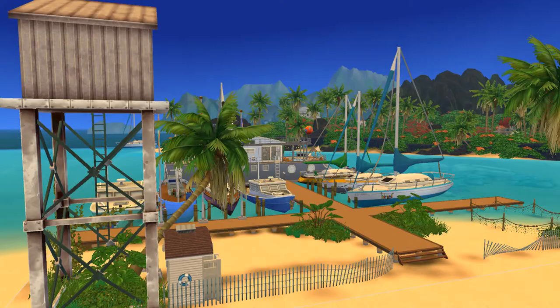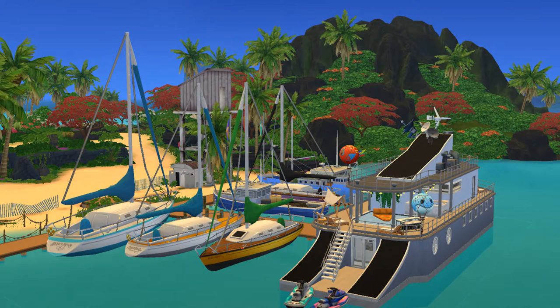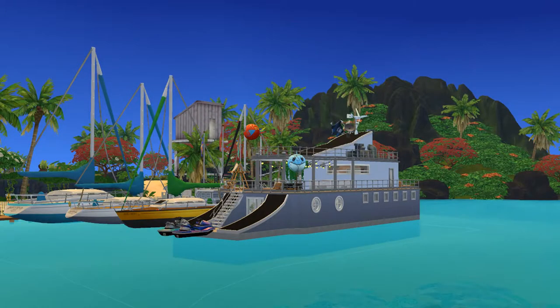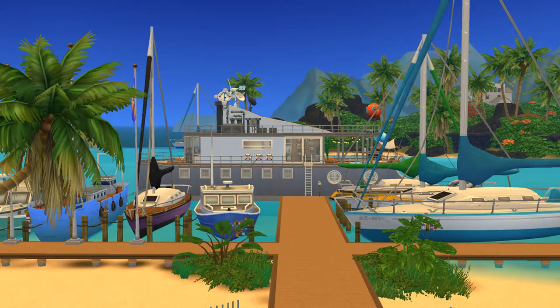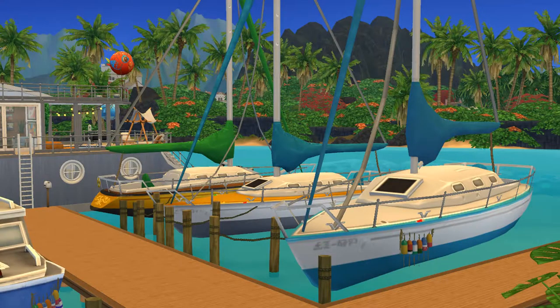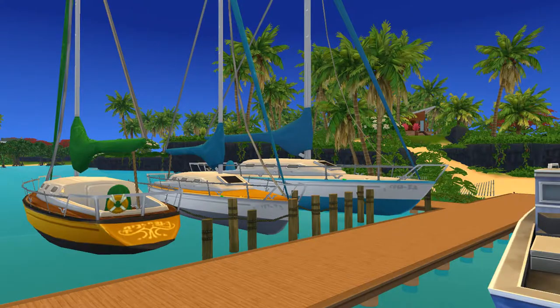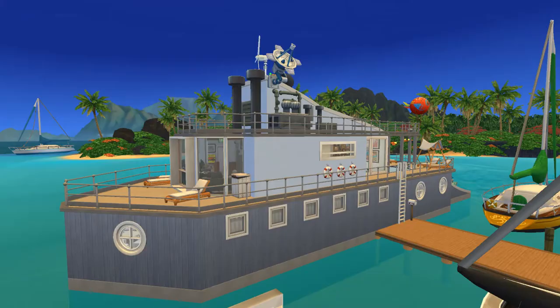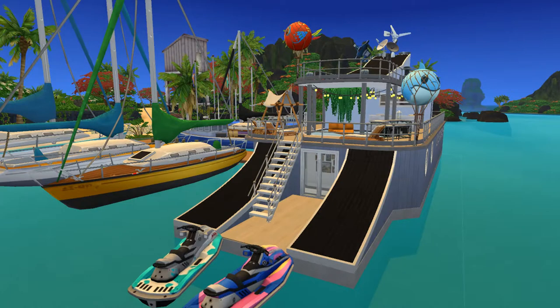This is the lot with the pier and the luxury yacht — hopefully you guys enjoy it. I know it's not the most amazingly unique build because other people have made boats, but I really like the pier. I don't think I've seen full marina-style piers like this — I've only seen yachts with their own small pier attached. I also like that there is a boat in the background that I didn't place, it's just in the game, which was a big plus.